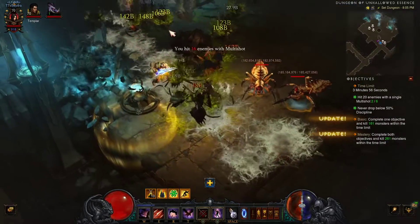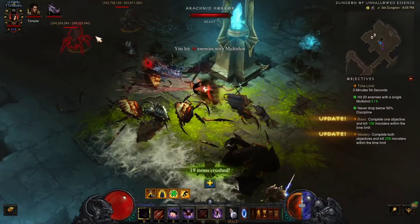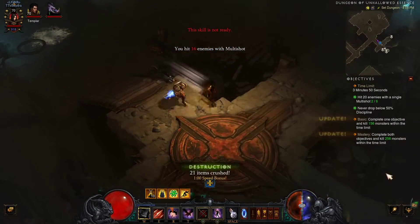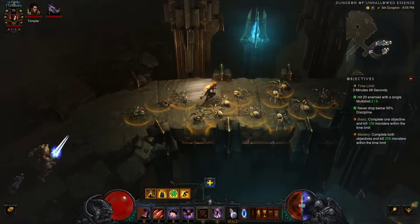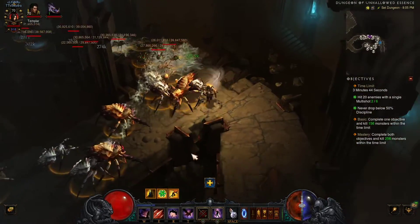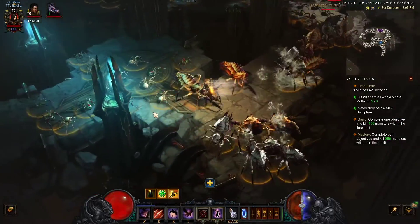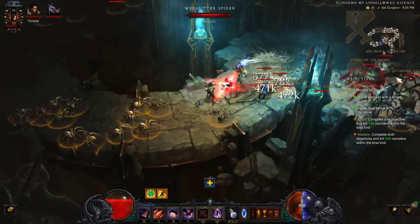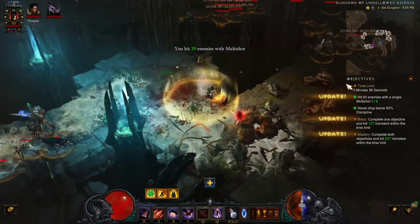Just trying to group up the enemies — that's why I didn't want Bane of the Trapped, because it makes enemies slower. You can see I'm rotating in between Smokescreen and Vault. Walking past the enemies is really what you want to do, and if you notice there's not enough of a group, go ahead and just eliminate them. I'm trying to group them all up here so I can get that objective done.